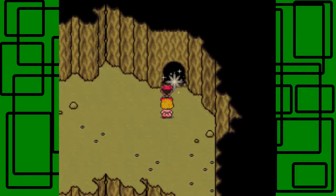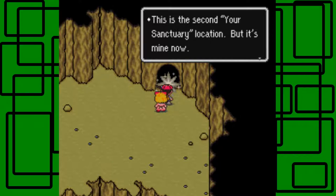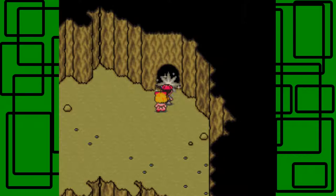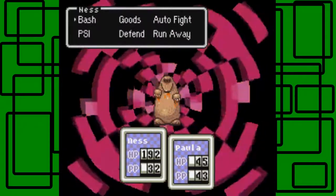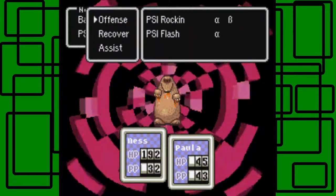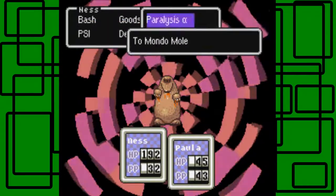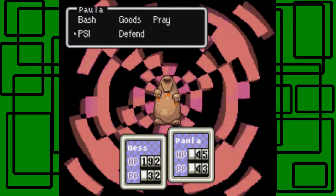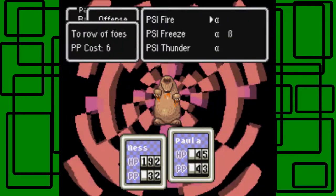So let's take on the second Sanctuary boss. Let's just talk to it. 'You finally got here. This is your second Sanctuary location, but it's mine now. Take it from me if you dare.' That's what the last one said. So this is Mondo Mole. What I want to do is use PSI Paralysis Alpha right off the bat. And I learned that Mondo Mole is weak against PSI Thunder.